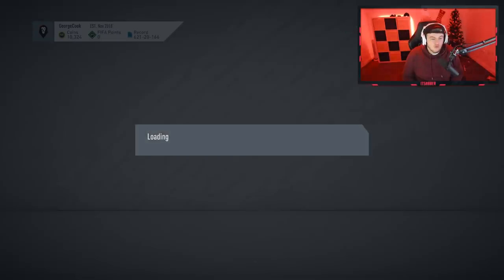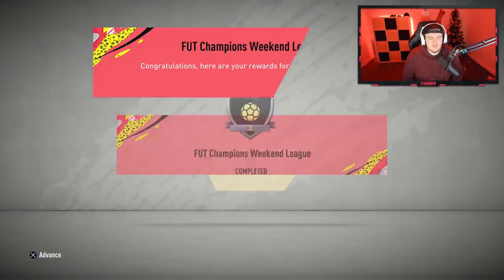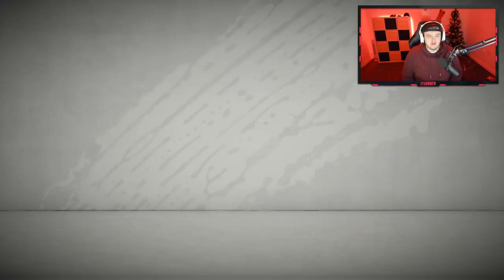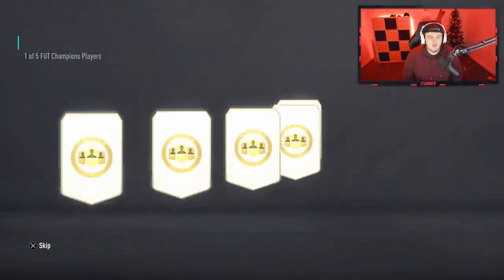Now it's time for George's rewards. He's got Elite 3 rewards. Fingers crossed we can get a Ronaldo, but if we don't, we are opening another upgrade. So first one is going to be 86 Moreno — looks like we're going to be doing an upgrade.